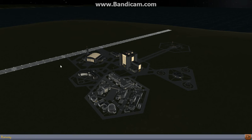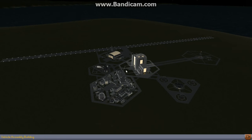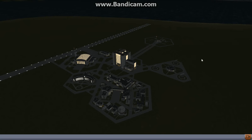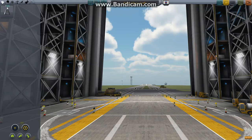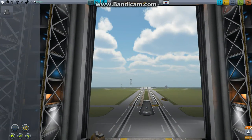I've noticed they've extended the runway quite a bit, so we have more runway space, which is always nice to have. So what we're going to do now is build a basic rocket and show you guys how to get science.